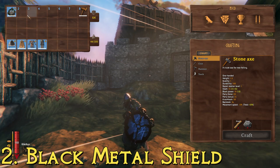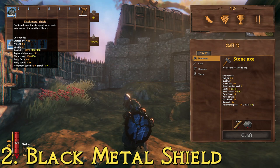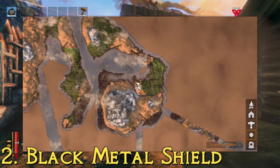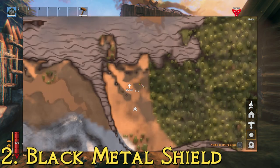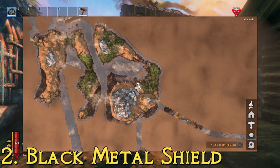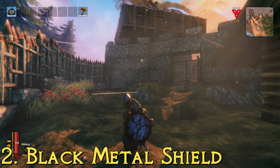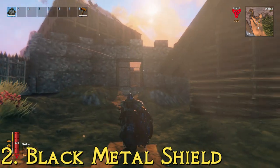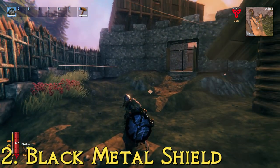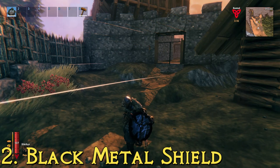The black metal shield is definitely a late-game weapon. You need fine wood, black metal, and chains to make it. To get black metal, you need to go to a plains biome — the tan areas on the map — and kill fullings, which are small green orc-looking guys. Despite being small and not very scary looking, they're pretty deadly and do a lot of damage. Kill them to get black metal scrap, smelt it into black metal ingots, and you'll be able to craft the shield.